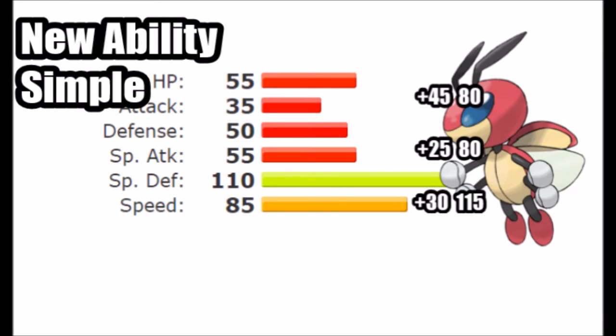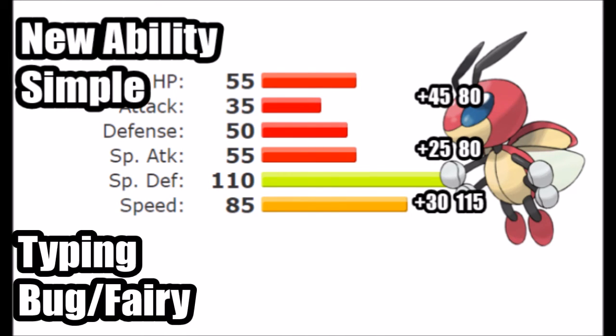So Bug/Fairy. That's not necessarily the best type combination, but it would make the mon a bit more unique. Ledian needs something to make it outshine other mons in the meta, and I believe a new type combination achieves that. Ladybugs are a bit more of a fairy-tale, elusive kind of insect, so I really like the idea of the Fairy typing. It would still make it quite weak, but it removes the notably bad Flying typing.